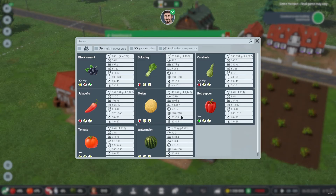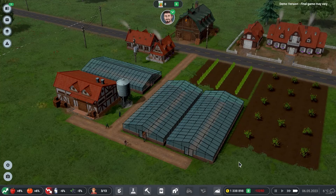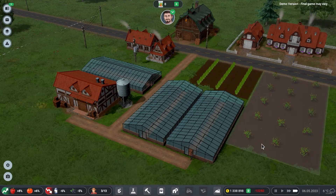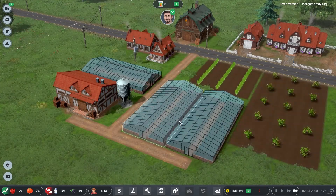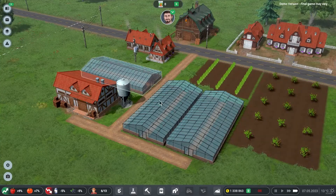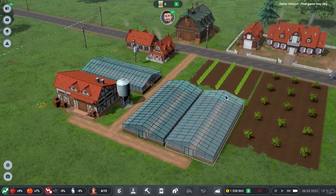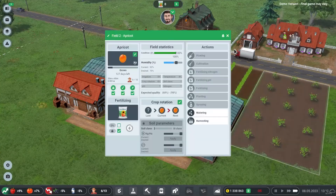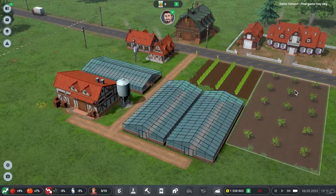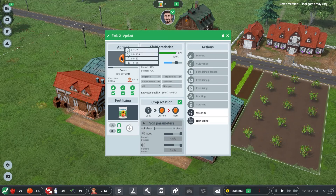One greenhouse gets jalapeños and the other watermelons. Worker allocation is becoming a consideration — we can only use nine workers across the greenhouses and five on the main fields, so we're almost at the point of needing more seasonal workers. I notice the humidity on one field is at 42%, while the optimal range is 60 to 80%, so we'll need to water at some point.